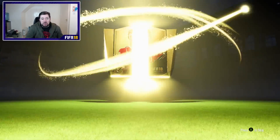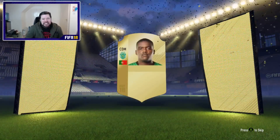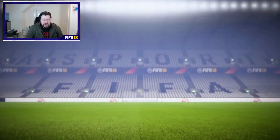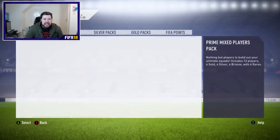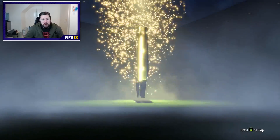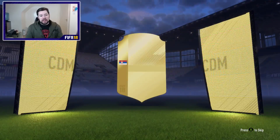The next pack — we are four from eight, so a 50% strike rate so far in terms of boards. It's Portuguese, it's a CDM. Could you imagine packing Cristiano Ronaldo out of one of these two player upgrade packs? Samuel Eto'o is sadly a discardable duplicate because we just packed him. Two more packs to go — let's see what we get. A board again, so we're five from nine now, above a 50% strike rate.